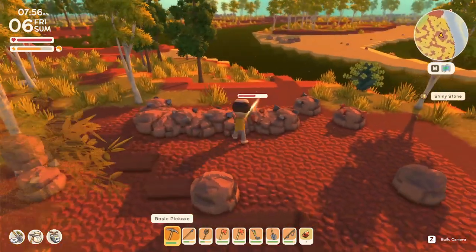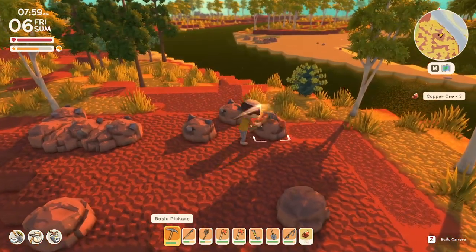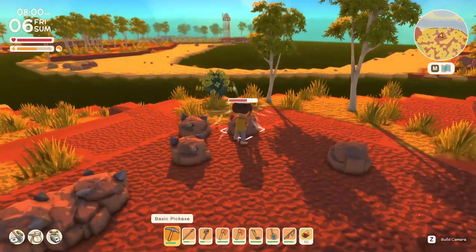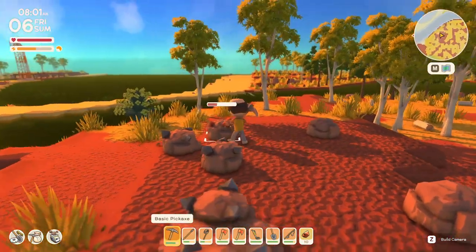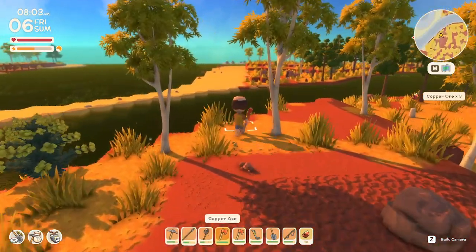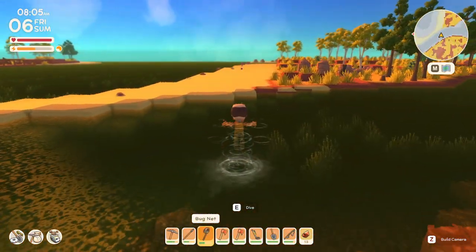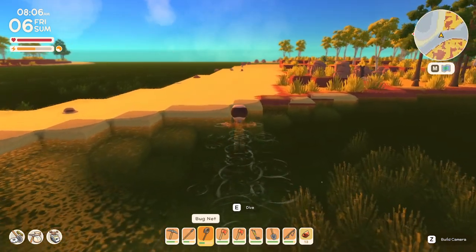We've got another copper vein here - two more, actually - and we're going to mine these while we're here when we still have a good amount of copper. And then we're going to run that way on the beach and see what we can find in relation to bugs: crawly ones, flying ones, everything.